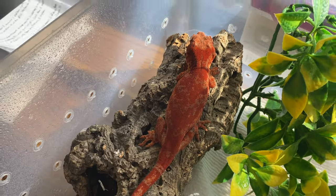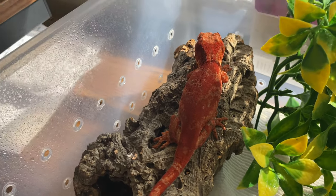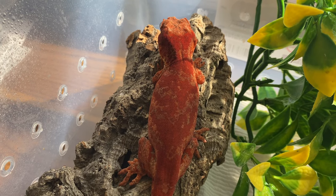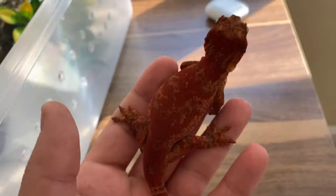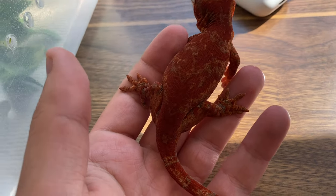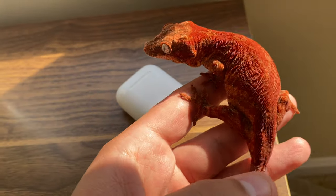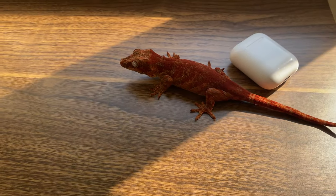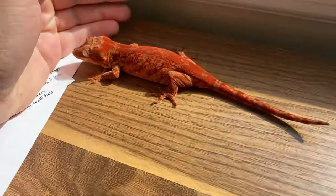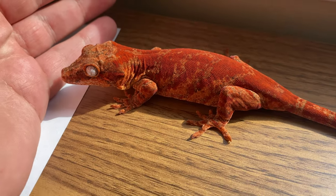In this video I'm going to show you the difference between when a gargoyle gecko is fired up and fired down and what that means. As you can see right here, this is Blood Splatter and she is fired up. Fired up is when they're at their darkest — if it's a white garg it will have black in the pattern, if it has a base color it'll be red or whatever color the base is. Fired up is when they have the most color on them and typically the least contrast between their pattern color and background color.